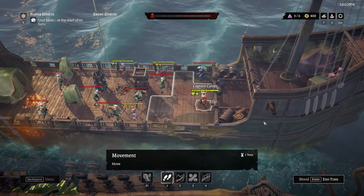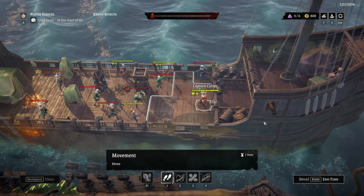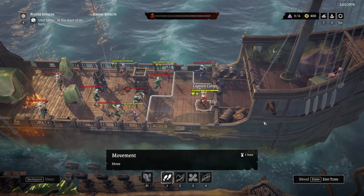This is the boarding phase. Your pirates are the ones with the green health bars and enemies are in red. As you can see, every pirate standing next to an enemy is fencing, which reflects the dynamic nature of the scene and means that they are engaged in combat.